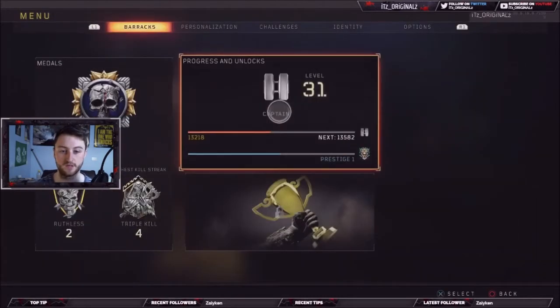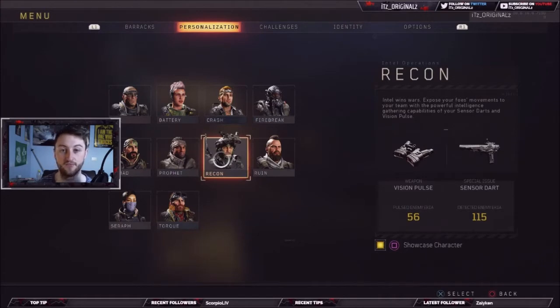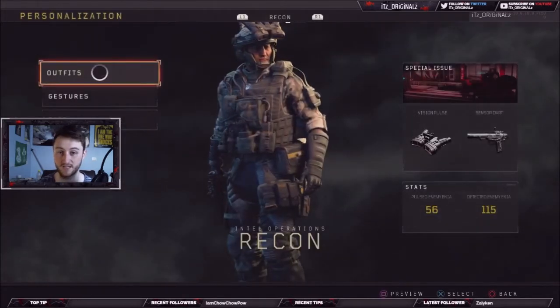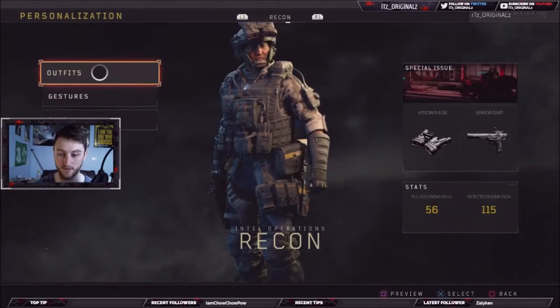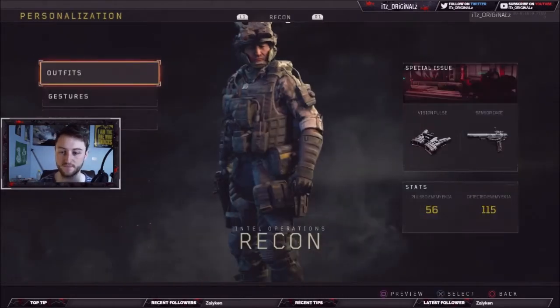We press Options and go over to Personalization. As you can see, we have the Recon specialist. The description reads: 'Intel wins wars — expose your foes' movement to your team with the powerful intelligence-gathering capabilities of your sensor darts and vision pulse.' This is amazing.